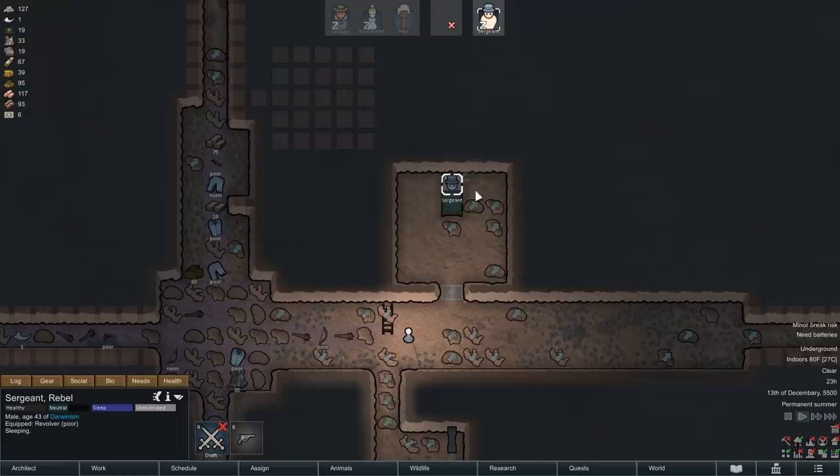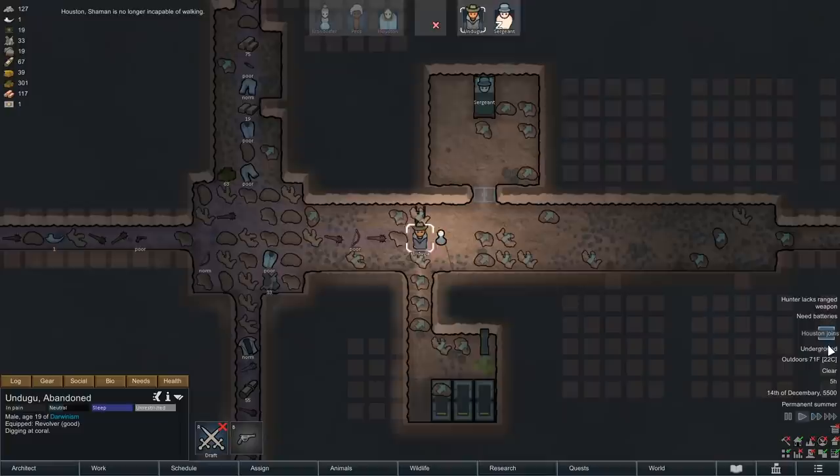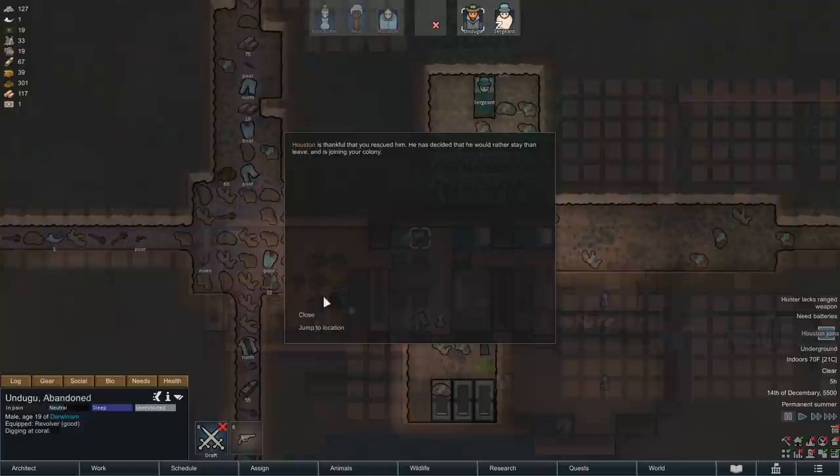I find this a more suitable habitation. Baby rim crabs - I didn't even notice! Now we have one, two, three, four, five, six - we have six more rim crabs. They're adorable. Looking upstairs, it appears that Houston has decided to join. Houston is thankful that you rescued him - he has decided he would rather stay than leave and is joining your colony.